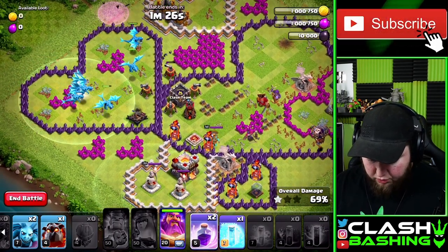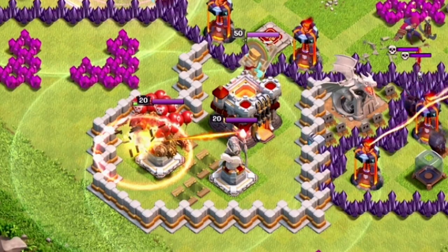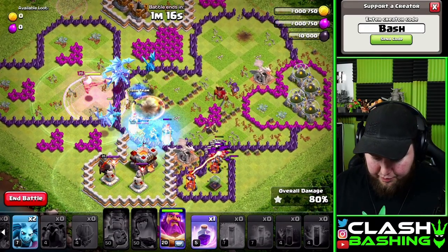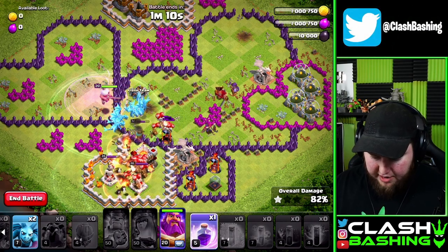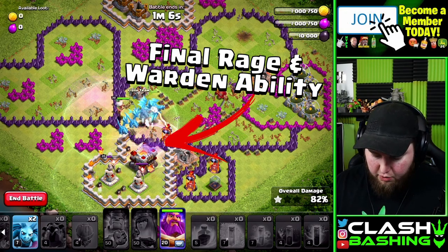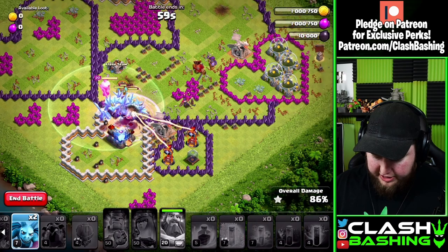Right about this point we're going to rage right through here, and we're going to put in this lava hound right about there because there are a ton of air bombs in this compartment. We're going to try to preserve as much health for the electro dragons by using the lava hound to soak up all of those air bombs. You can see all those air bombs going off — it's pretty insane. We'll rage and hit our warden ability through there just in case any of the singles are locked on, and we should be able to get right on through here.